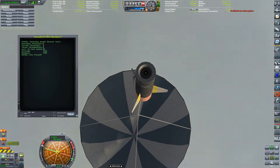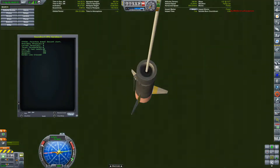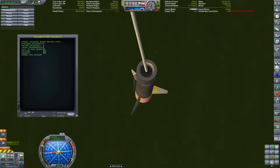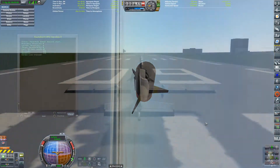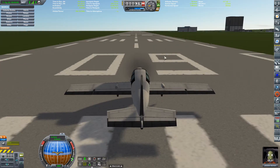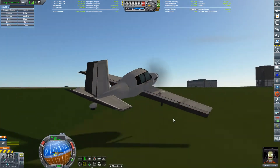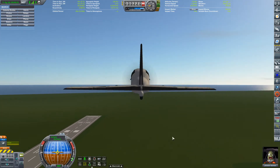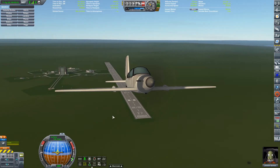I decided to take a while to learn KOS a little bit more. I've learned some things in KOS that I did not know before, such as being able to get fuel levels, register thrust, put name tags on engines, and then call those engines inside of the script itself. A lot of stuff that I decided to spend time on — it probably contributed to me not having this video up in a timely manner, but it was a lot of fun.